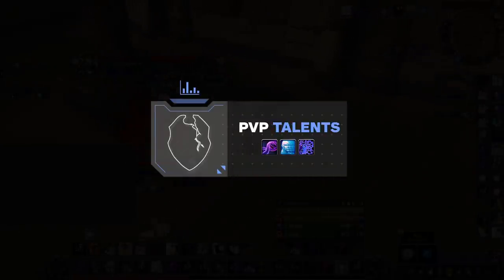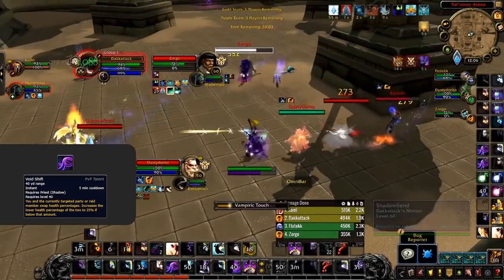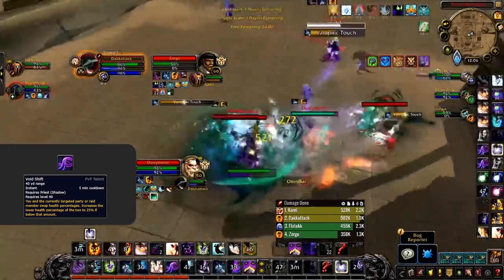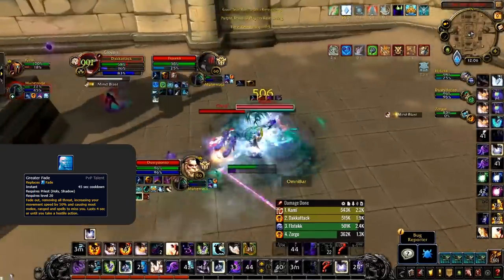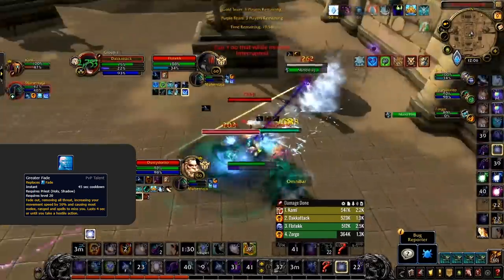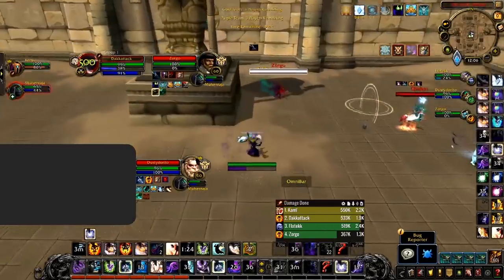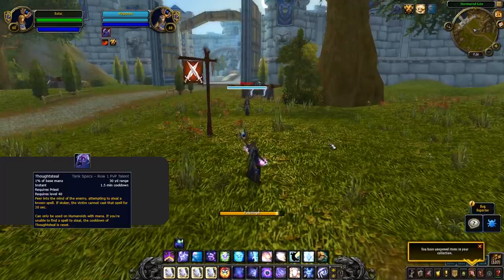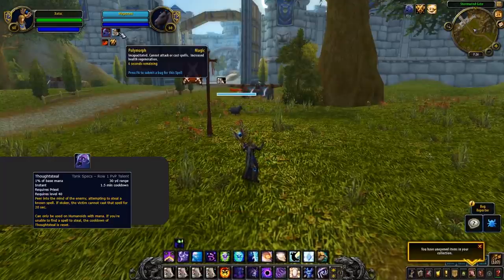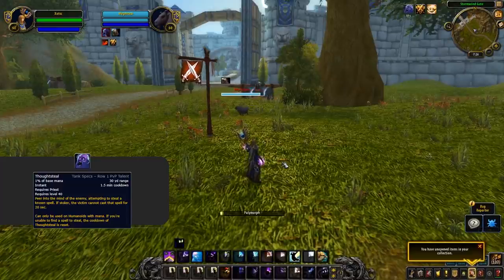For PvP talents, there are two you'll never want to be without. First is Void Shift — a super powerful defensive for both you and your team; never play without it. Second is Greater Fade, adding another strong defensive that makes you immune to all forms of damage while also doubling as mobility or a way to avoid CC. For your third PvP talent, the first option is Thought Steal — completely bonkers, allowing you to steal spells from enemies and prevent them from using them. It's best taken against a Mage or Warlock to get Polymorph or Fear.